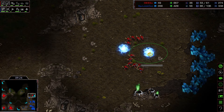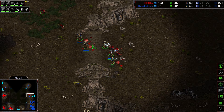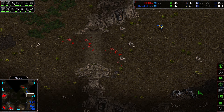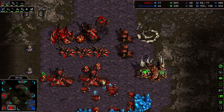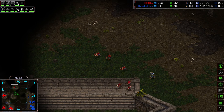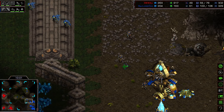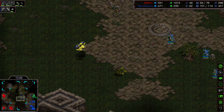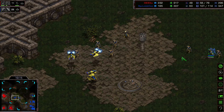Flash begins transitioning into High Templars — a perfect counter to the Lurker. Flash makes a good move with Speed Zerglings to cancel the Protoss expansion and inflict damage. The Zerglings may even get a good surround against the Zealots. However, Weapons 1 Zealots with Armor upgrade incoming are very strong. The Protoss moves forward again with Zealots and Corsairs in the air, targeting Flash's expansion once more.